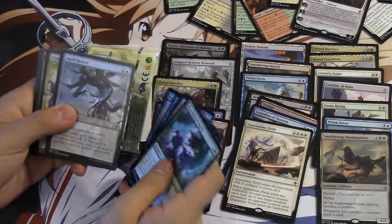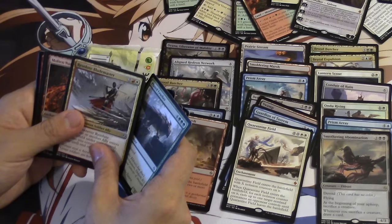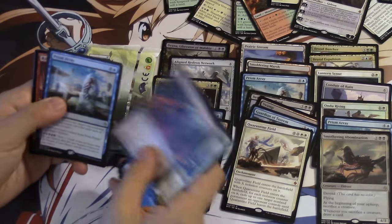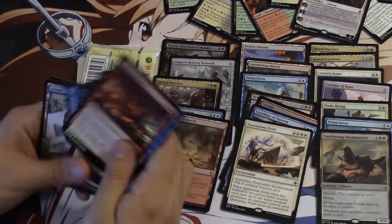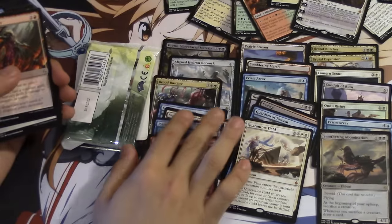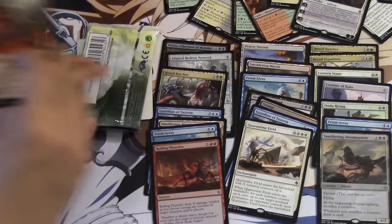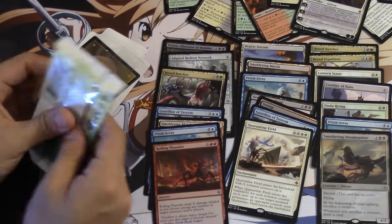Turn 1 and 2 are okay to be mono red, but later turns it's not as okay. We have a foil in red — oh my gosh, Prism. Rolling Thunder is not bad. I don't know if it's going to see Standard play, but it is not bad. Prism Array — holy crap, how many did we get? Every kit got one so far. That's funny.